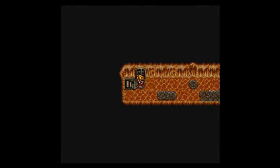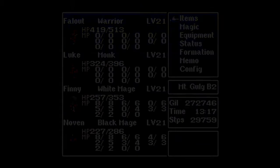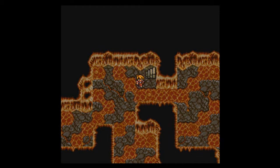Welcome back, this is BallerScoobo with another episode of Let's Play Final Fantasy 1. I am joined as always by my party of Fallout Luke, Finny, and Nob, and we're still in Mount Gulg. We're now on Basement 3.